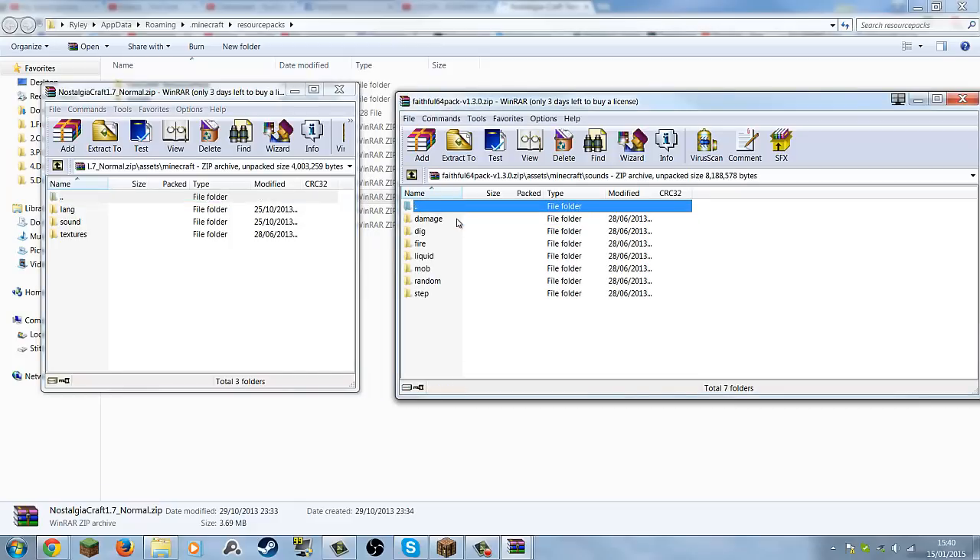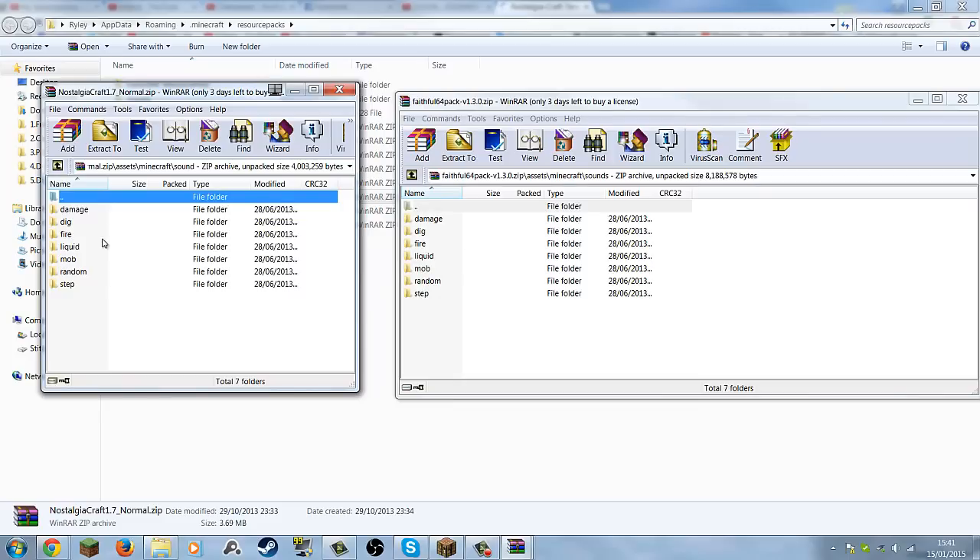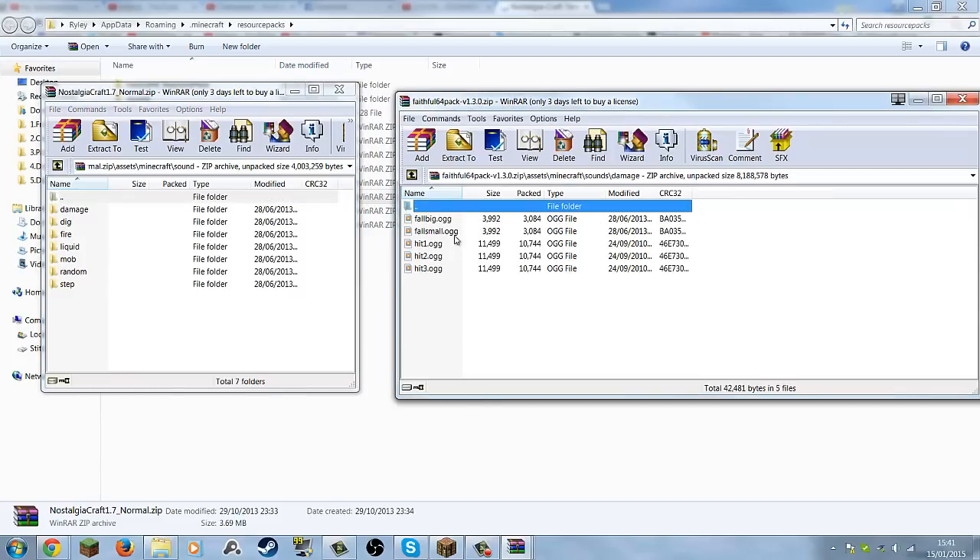If you go into sounds and open it up, it'll show you all the damage, random steps, stuff like that. Frankly I didn't like the old arrow sound so I took that out, as you can see. You can change anything you want — like damage, the fall, the hits — if you just take those sounds out, I think it will play from normal Minecraft, as in 1.8, not the Beta one.